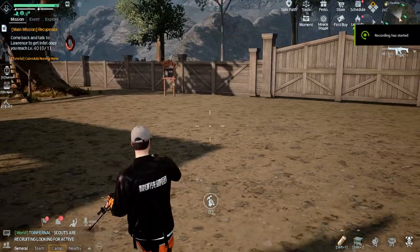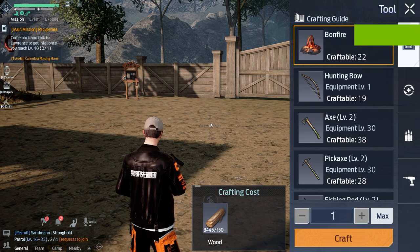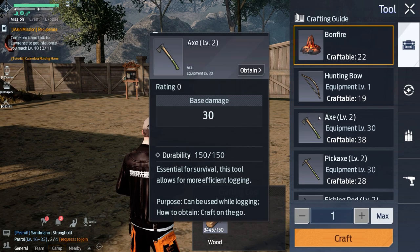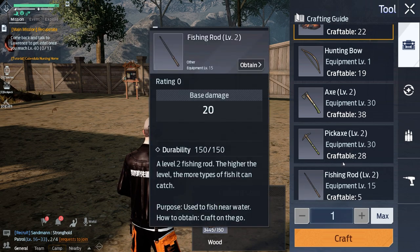What's up everybody, it's Smith here from GamersHeroes.com and today we're going to have a quick overview in Undawn on how to craft better tools. And this took me bloody ages, but these are really useful. While they share the same durability as all the other tools, the base damage goes up.